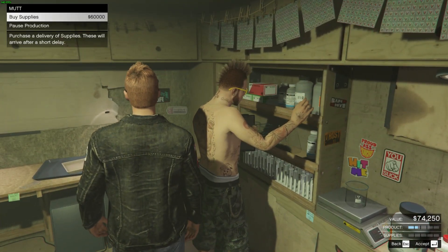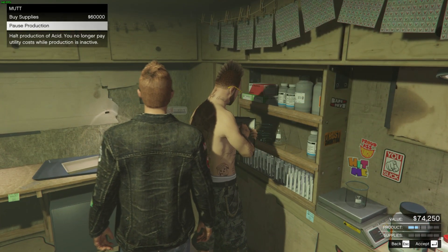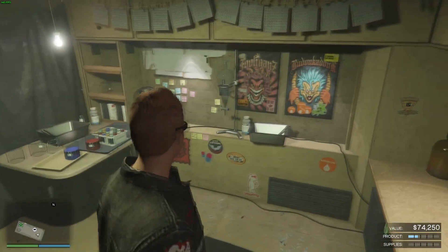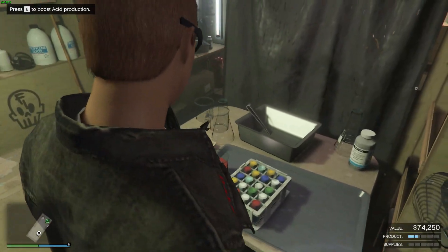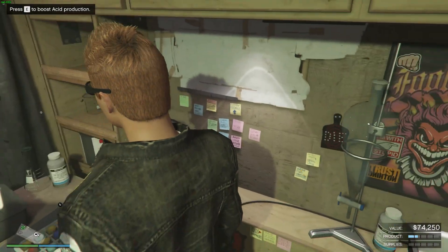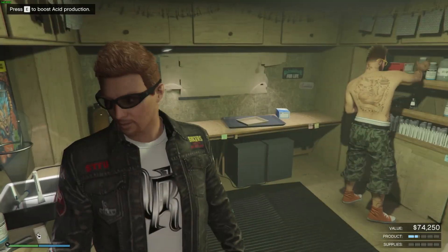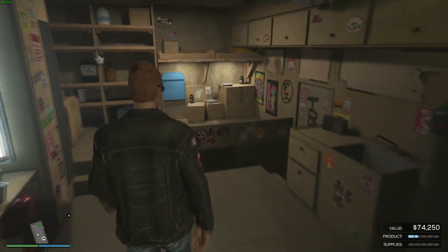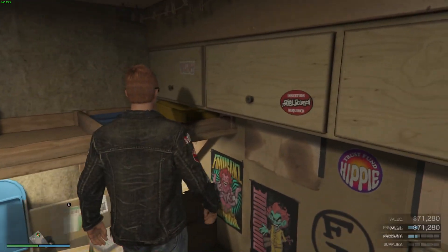Talking to Mutt lets you buy supplies. You can also boost production once a day by interacting with this area. And this is where you go to sell your inventory.